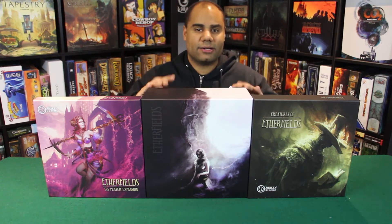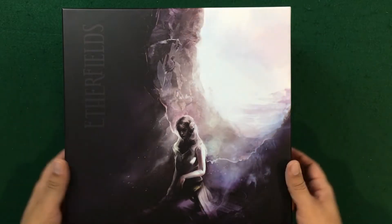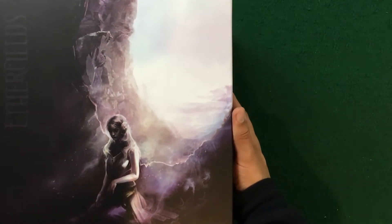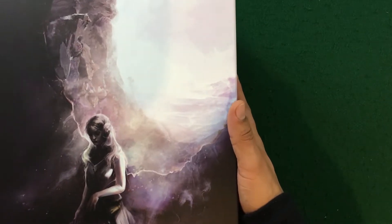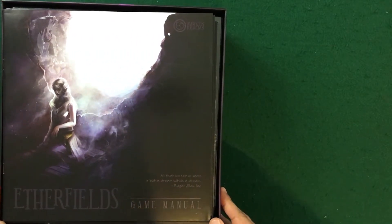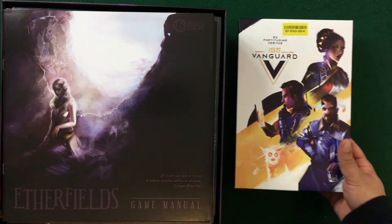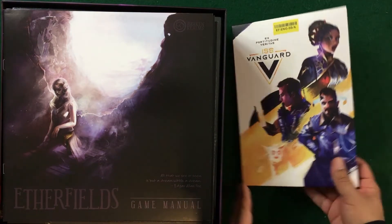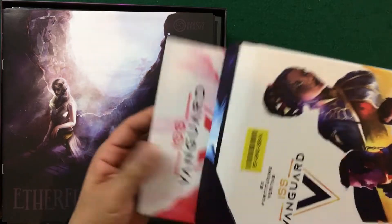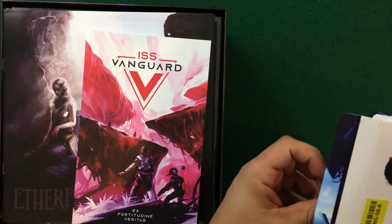We have a lot of content here including the playmat, so let's dive in and see what's in these boxes. I'll slide this over and get the top off — I just love everything from Awaken Realms, even the boxes feel like they have this great premium value. Before we get into what's in the box, I did want to show you a nice surprise: we got an ISS Vanguard promo pack, which was absolutely not expecting at all.